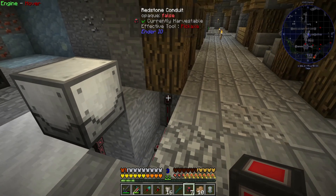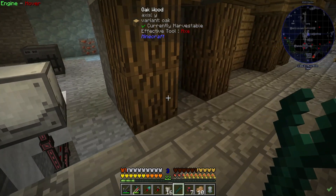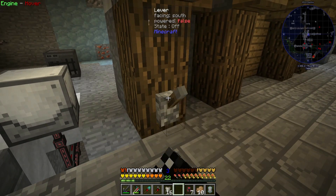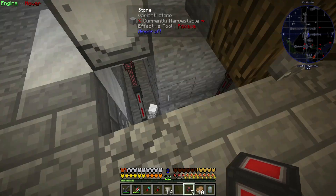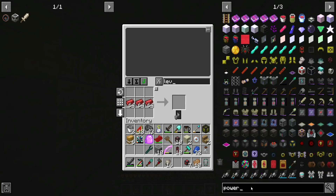I've just got some redstone conduits running around under the floor here. I want to see if I can hook it up to this block and turn it on and off. Fingers crossed that works. We've got power here, we've got power here, and I'm going to get a power cell — let's do that now.